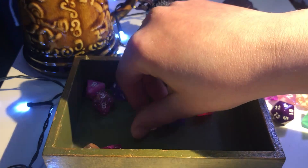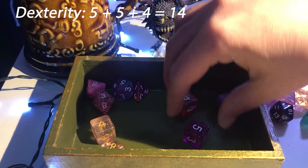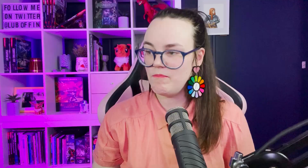Now we generate our ability scores, completely randomly. If I roll really low on Intelligence — the main ability for a wizard — well, that's the luck of the dice. To roll abilities we roll 4d6, take away the lowest, and add the final three together. Strength comes up 15 — not bad. Dexterity is 14 — not bad.